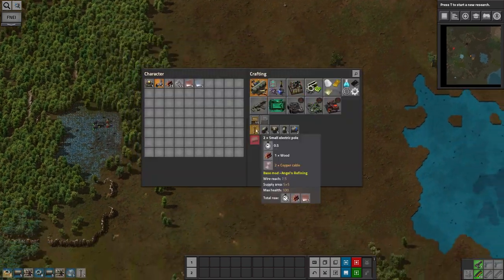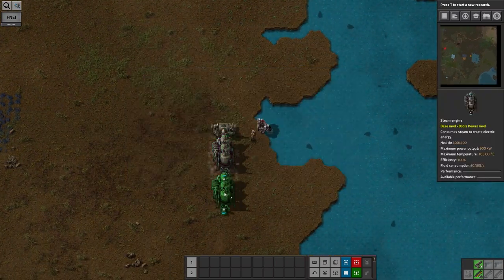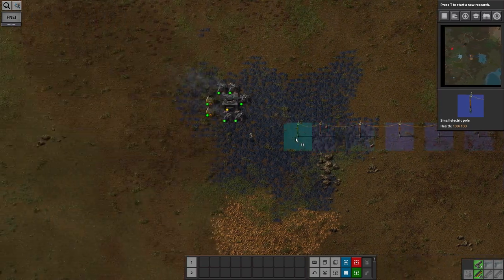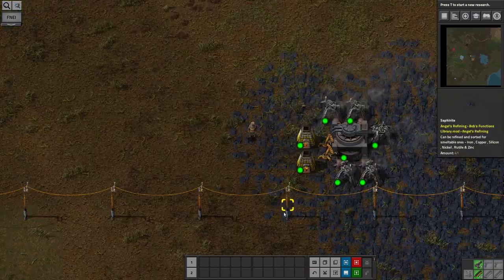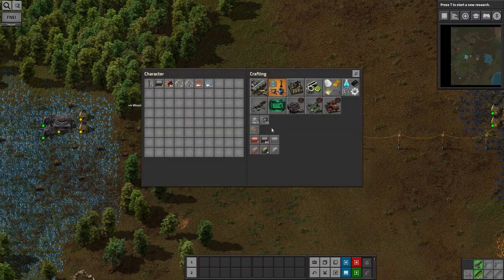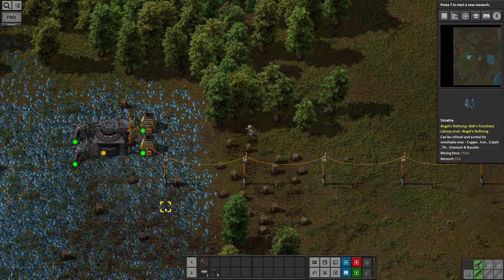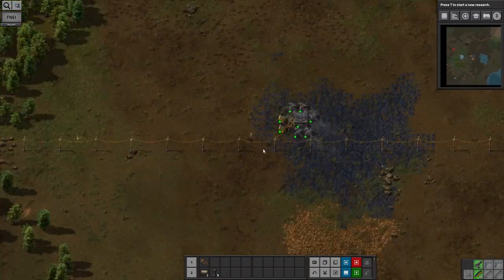The next step is getting power up and running, which means pulling water out of the lake to turn into steam with a boiler and then using steam engines to produce electricity from it — that runs off coal so it's nice and easy. I need to power all my mines eventually, so I run cables across. I also have to deal with a large quantity of trees. Trees and cliffs are probably the two main enemies in Factorio at this stage — they just get in the way. Biters are much less of a problem; they can be dealt with with bullets, and so can trees.